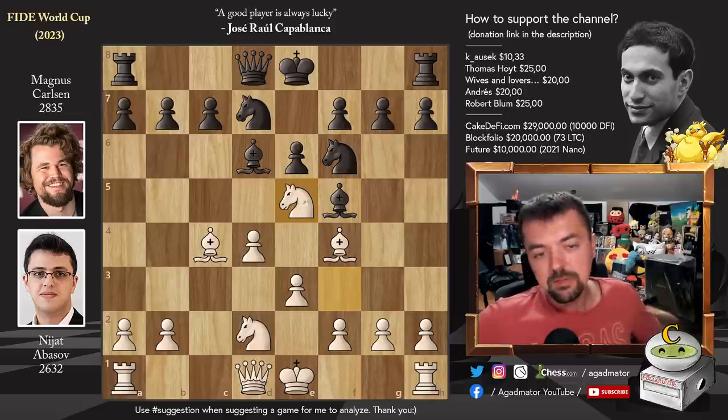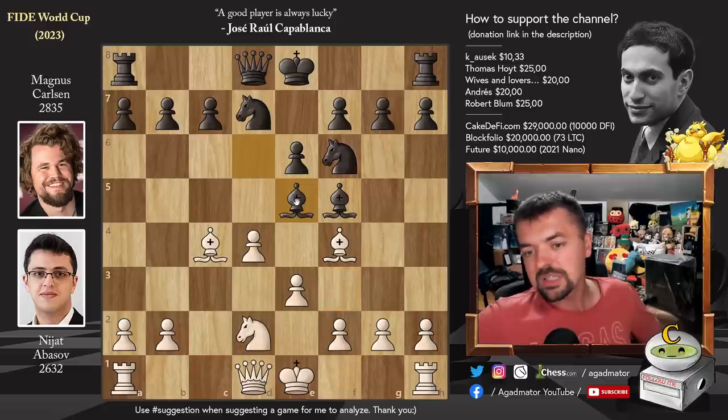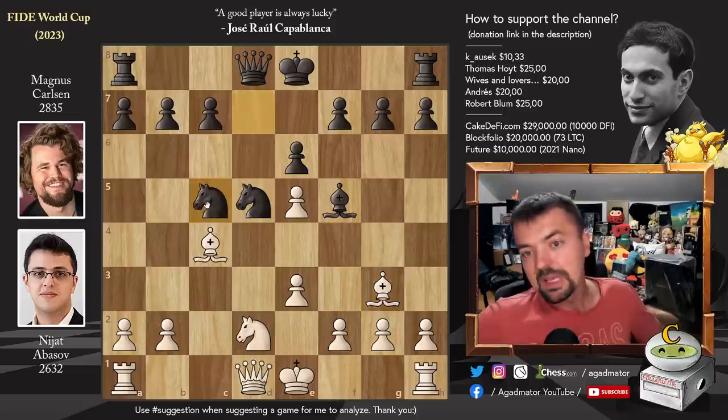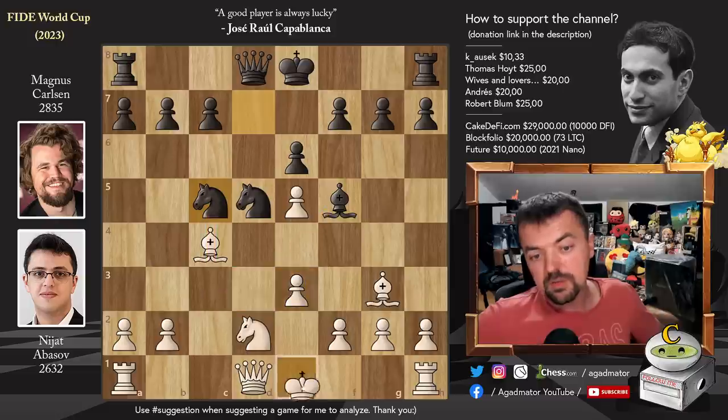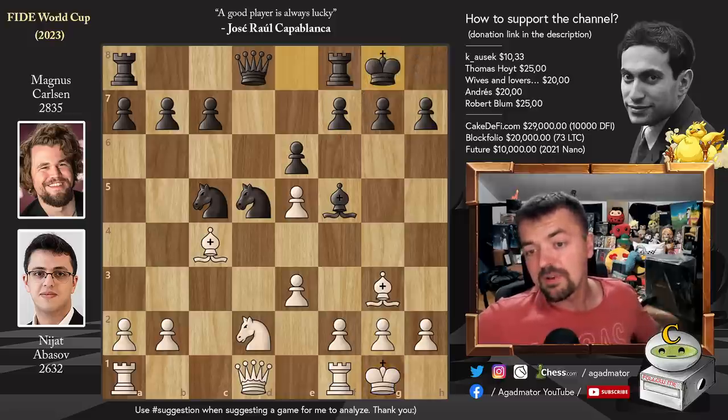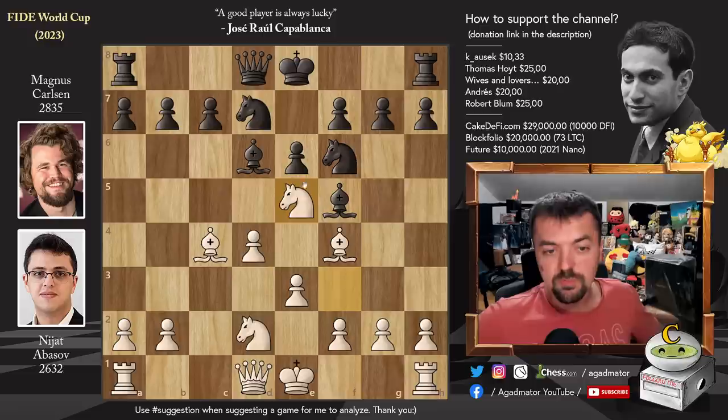There are basically some candidate moves to consider. You could capture on e5, giving up the bishop. You could castle right away. Or you could put your own knight to e4, much like white put his knight on e5. Let's say you play bishop captures on e5 — d captures on e5, knight to d5 attacking the bishop, bishop goes to g3, and knight to c5. It's a very possible way to play, and you gain nice control over the d3 square. White can castle and you castle as well. Black is perfectly fine here, but Magnus thinks he can do even better than this.